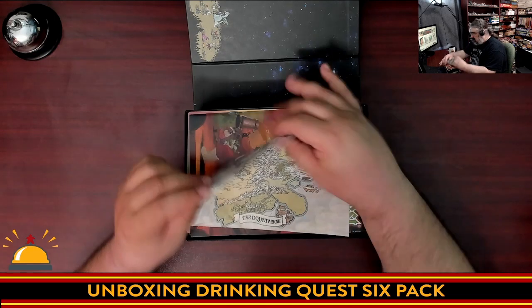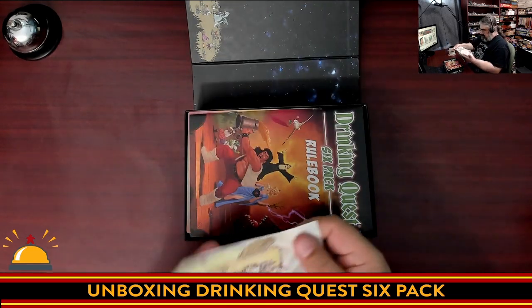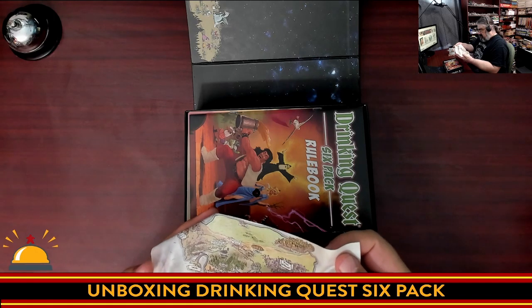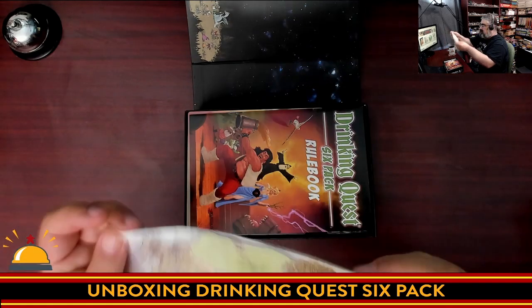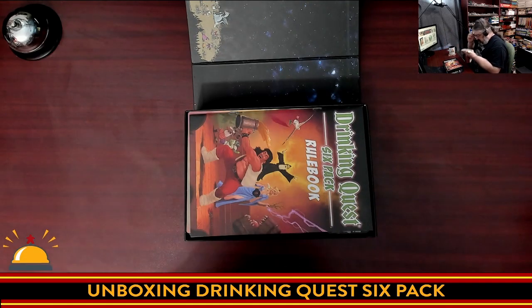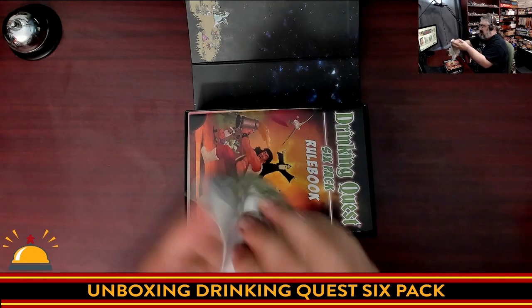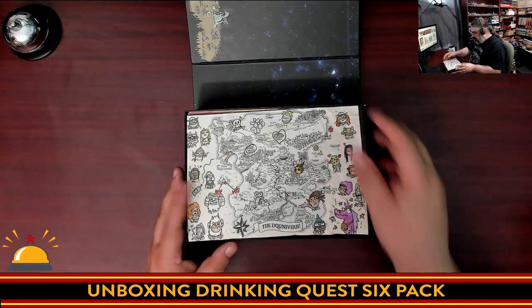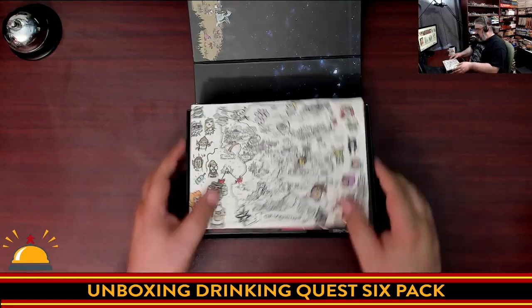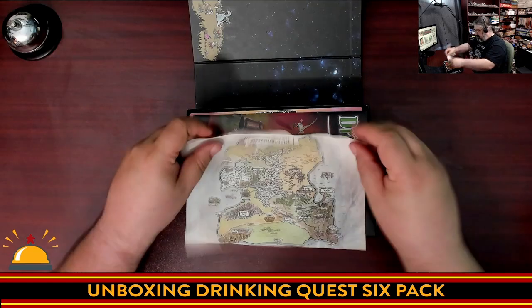We have a silk map — an RPG-style map of the Dequinverse showing various realms. The words on here are a little small, but we've got the Valley of the Cat People and other locations. On the other side, we have a bunch of doodles on the map kind of showing where different things are. Because it's silk, it's kind of hard to hold up, but it's a cool little bonus item.